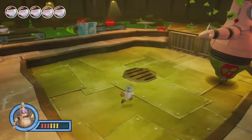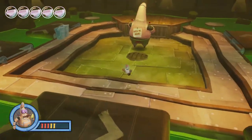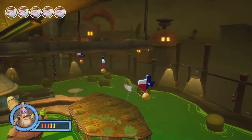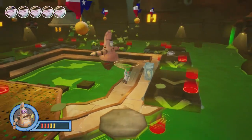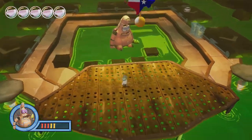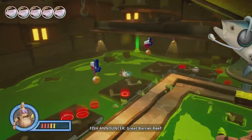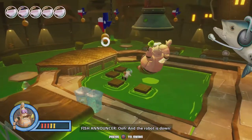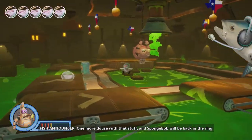SpongeBob stretched his arms out — and the robot is down! He thinks he's like — oh, we got a swing. "That hot goo could melt anything!" Look at that hang time. They said that hot goo could melt anything. Oh, it's rising — we got to go! And the robot is down. How am I going to hit him? I don't expect me to do this — how am I supposed to hit him? Great swing! And the robot is down. Let's go — one more dance with that stuff and SpongeBob will be back in the ring.